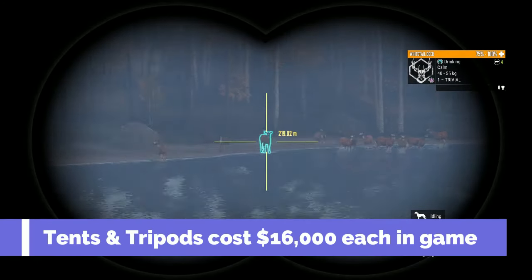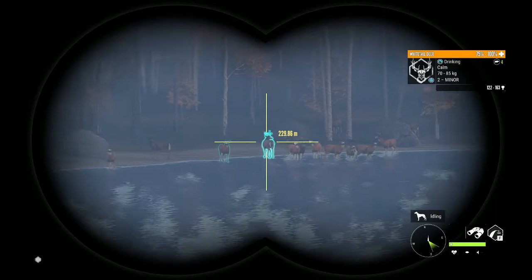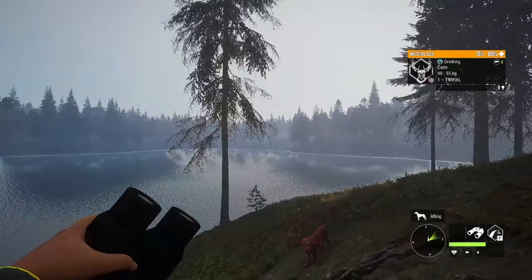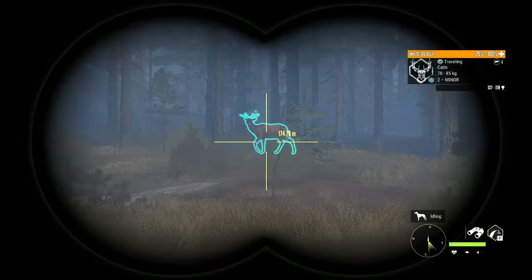Tents and tripods are 16,000 in-game dollars each, so they're not cheap. 16 tents and 16 tripods will run about 512,000 if my math is correct, and you're going to need more than 16 tripods. But the good news is that as long as you shoot carefully, you can get away without tripods at least when you start.